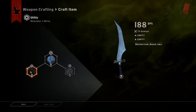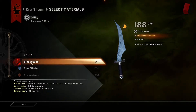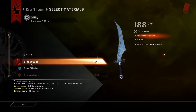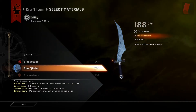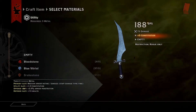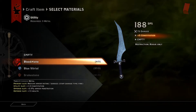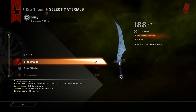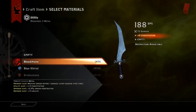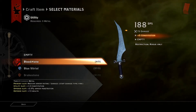Moving over to utility — again, we'll look at Bloodstone and blue vitriol. Bloodstone being the tier 2 common metal, we get plus 5 to constitution. Blue vitriol being a tier 1 common metal, we only get plus 3 towards strength. Since we are looking at utility items, you can look at the utility slot and see how it will be added. Note that Bloodstone gives plus 5 constitution, but the slot shows 1.5 constitution — that's because we're using 3 metals, so it stacks 3 times, for a total of 4.5 constitution, and the game rounds up to 5.